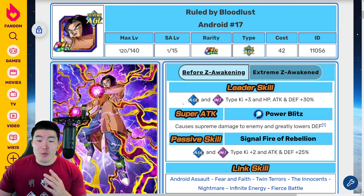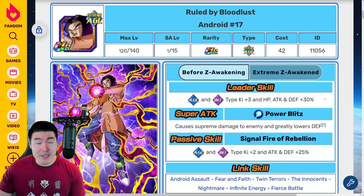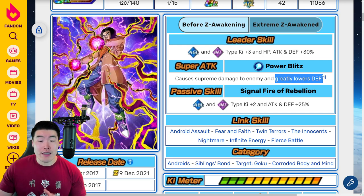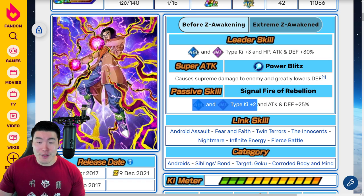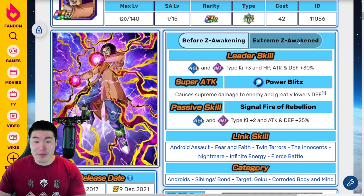Starting with his leader skill, it was AGL and INT types, Ki plus 3, HP attack and defense plus 30%. Super attack: supreme damage and greatly lowers defense. And passive: AGL and INT types Ki plus 2, attack and defense plus 25%.